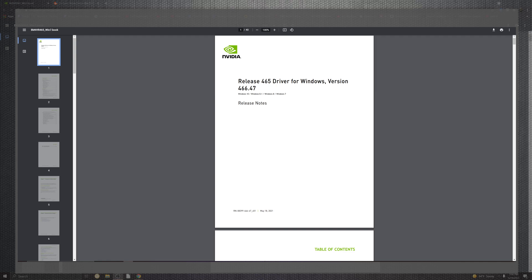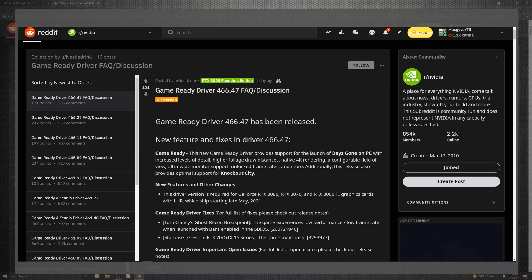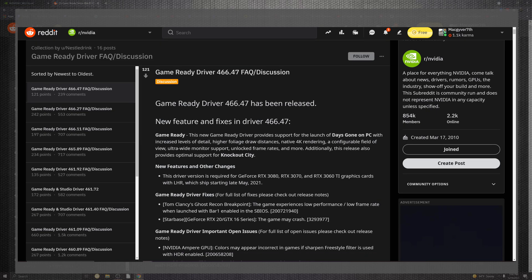Now going into the patch notes, there's a PDF from NVIDIA linked in the description, but let's go into their Reddit post, which is very easy to digest. Days Gone is one of the bigger additions — it now has native 4K rendering, 60 fps unlocks, and all that really cool stuff with a great story. If you haven't played it, I definitely suggest it — it's one of my favorites and I've been replaying it on New Game Plus lately.